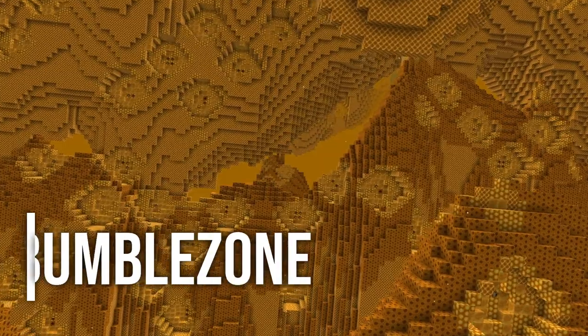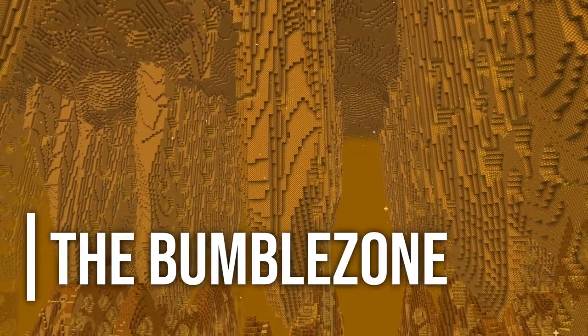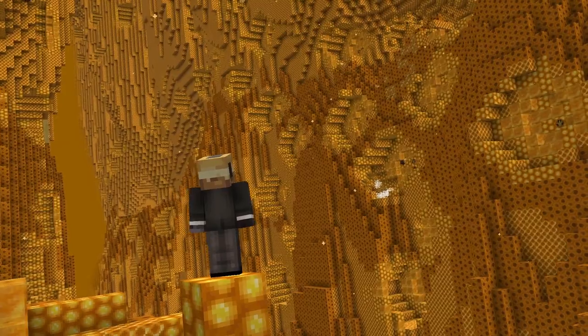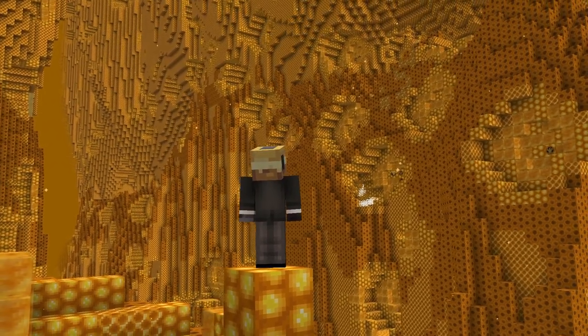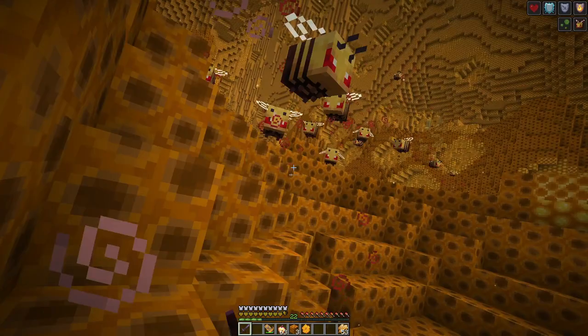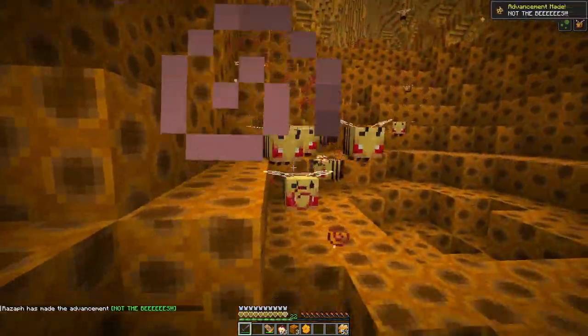Our third mod is the Bumble Zone. This mod adds a new dimension filled with honey and new bee-related blocks. You can enter it by throwing an ender pearl at the bee nest, and the dimension itself looks just amazing. You are able to explore the dimension, befriend bees and fly them, fight angry swarms of bees, and even encounter a bee queen.